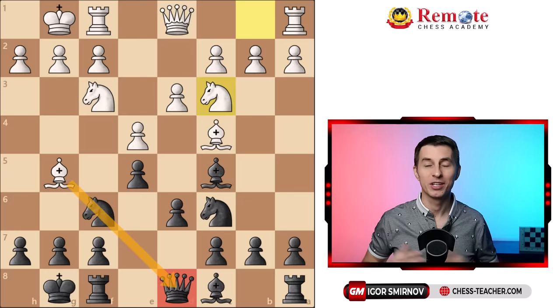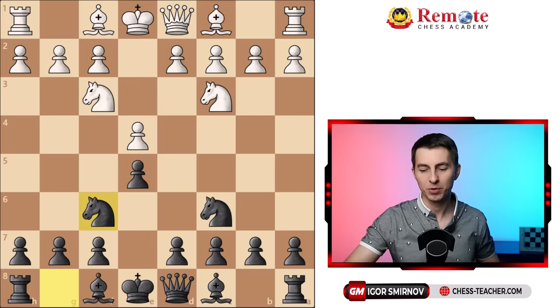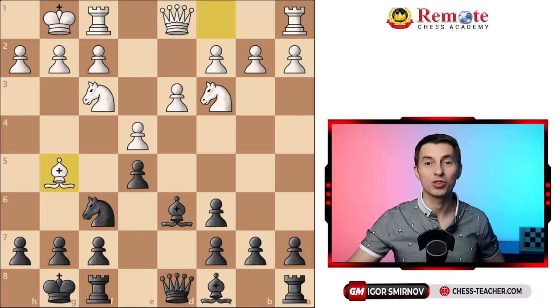In this game Capablanca was playing black against Winter, playing white. The beginning is more or less opening - there are different ways for both sides to develop on the first moves, but it doesn't really matter as the pin may occur in various kinds of positions. So white played d3, black played bishop d6 to defend this pawn, and here comes bishop g5, the favorite move of all amateur players.